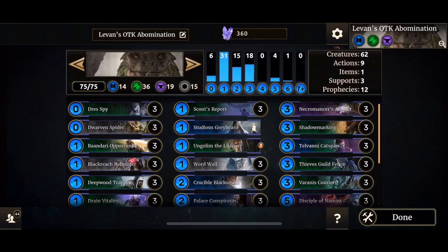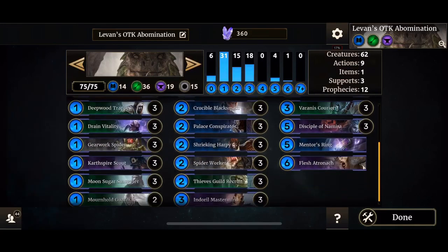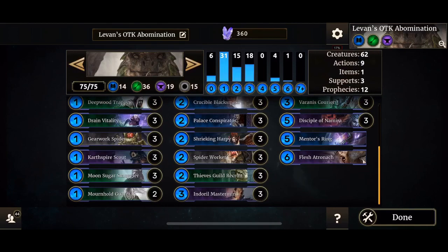Hello ladies and gentlemen and welcome to a new episode of Legends. On today's show we are showcasing 11 B'Tazze's OTK Tilvani Abomination. It's OTK because it relies on Flesh Aetronoth and Mentor's Ring.